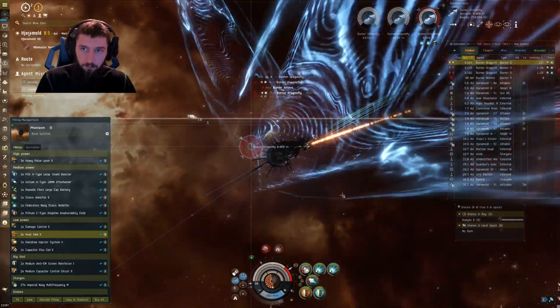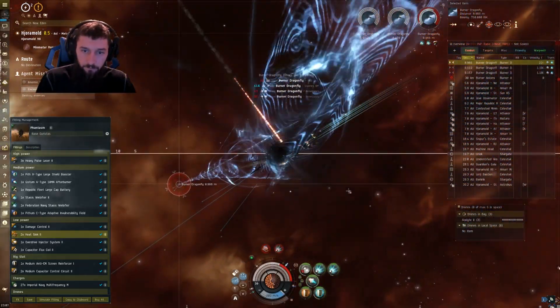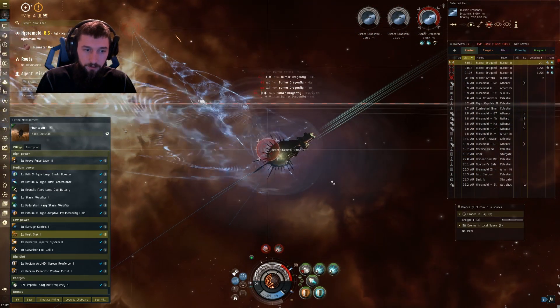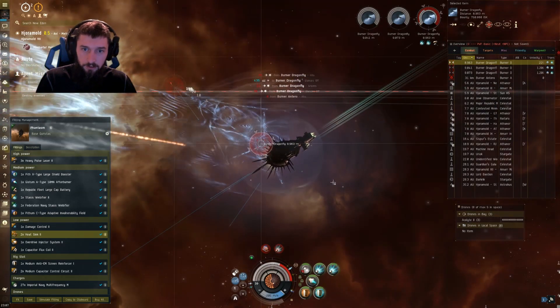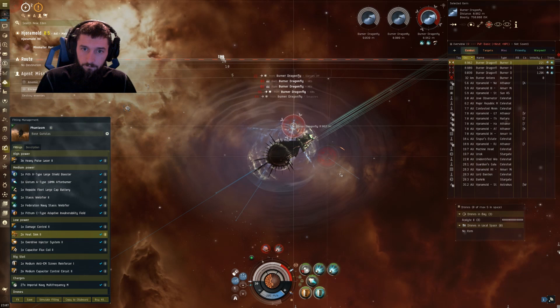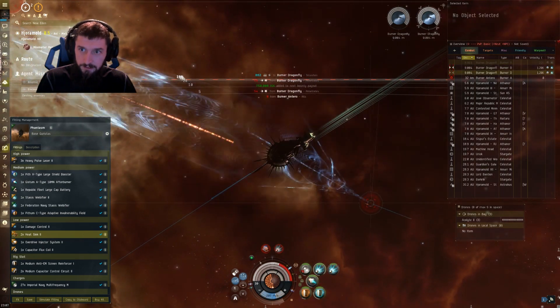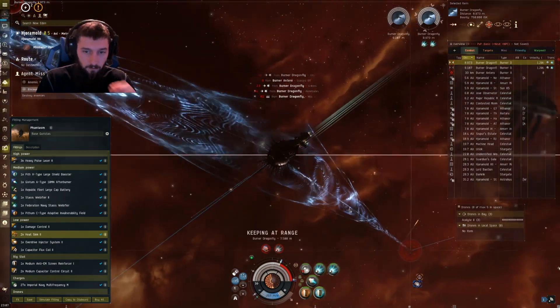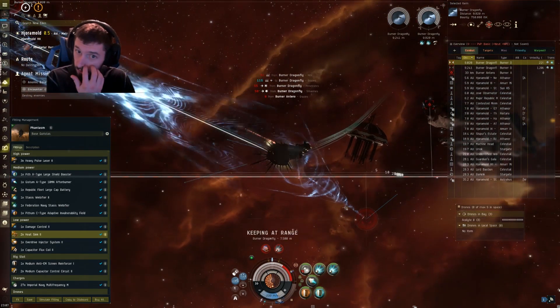So we're just going to slowly chip him down. If you need to, you can always overheat your repper to get additional reps. The first one's down, so we're going to keep at range on the second one, then web and fire. The others will go down very quickly. Once we kill the first one, keeping at range gives us control — we'll actually be able to do full damage because the transversal will drop to zero.